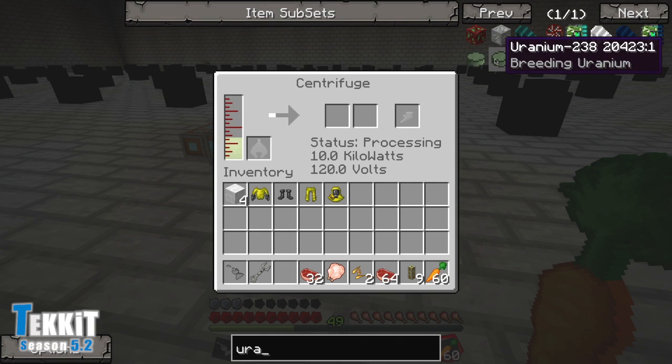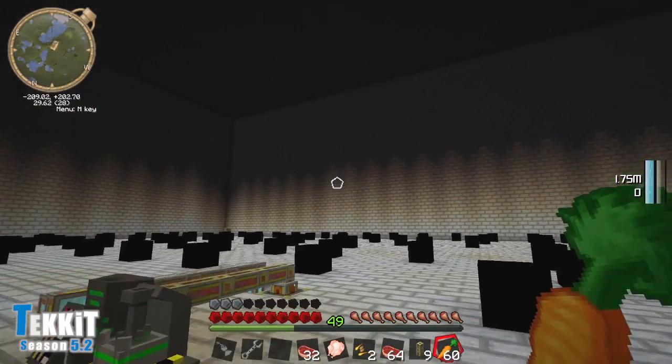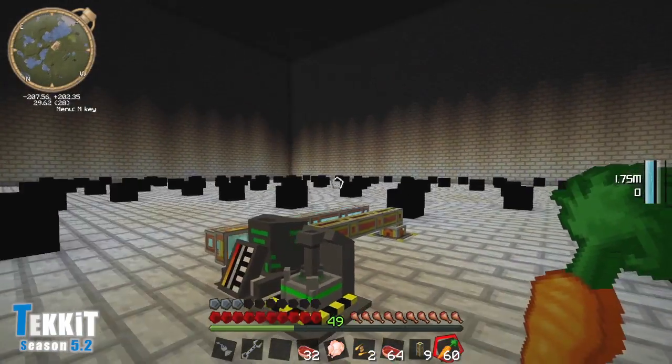If you know what the difference is between breeding uranium and enriched uranium, or if it even matters, let me know in the comments. I'm going to go ahead and call this video here. As soon as I know, I'll hook back up this centrifuge. I need to work out a better way to get up and down — maybe using dimensional doors. Alright, thank you guys for watching. I hope you enjoyed this video, and I will see you all next time. Bye!